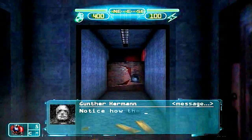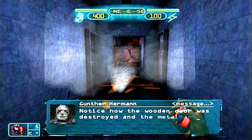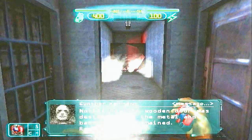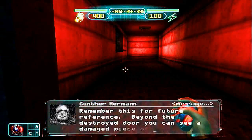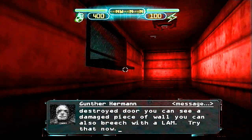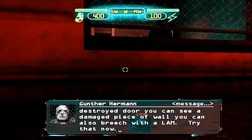Notice that the wooden door was destroyed and the metal and barred doors remained. Remember this for future reference. Beyond the destroyed door, you can see a damaged piece of wall. You can also breach with a LAM. Try that now.